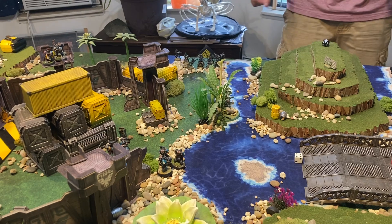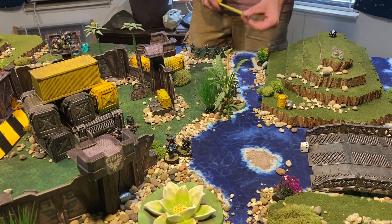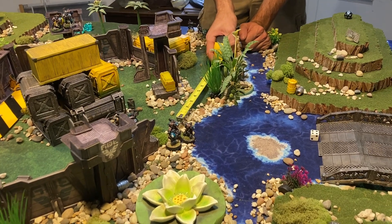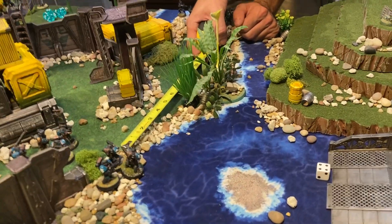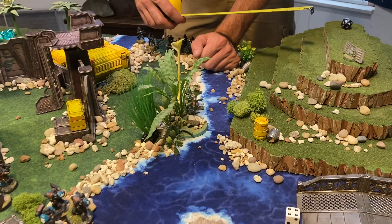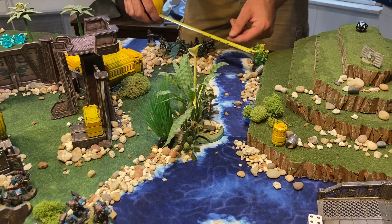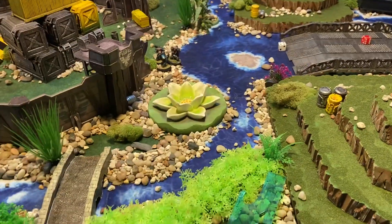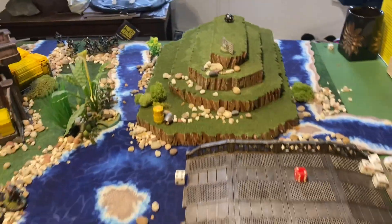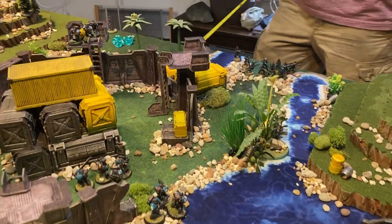It is my eighth turn of the game. I'm going to continue to run — do I want to go back into the river? Not really, but I'm running out of space. You'll have to go to the river eventually. You could cross the river and get up on this hill — it's going to be hard for them to chase me unless they get big dice rolls. Walk up that side of the hill and just come down this way.